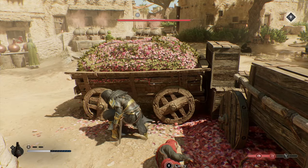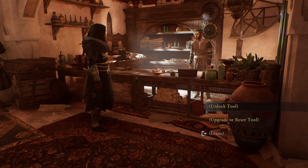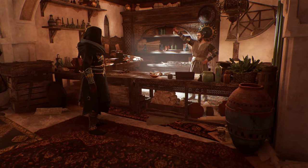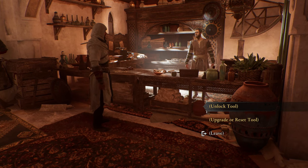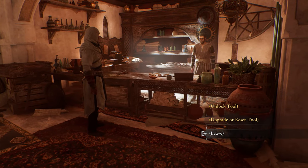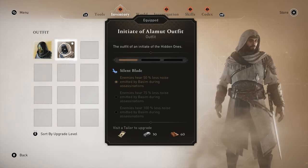This next feature is about your character's voice. Did you know that if you're wearing something that covers your face — specifically your mouth — you actually sound different in the game, just like you would in real life? As you heard in the demonstration, with something covering the face and mouth you sound noticeably different compared to without it. Pretty neat little feature the developers added in.